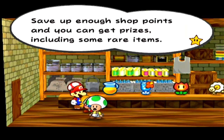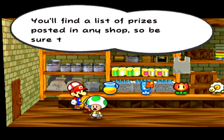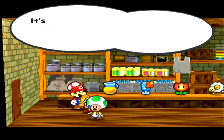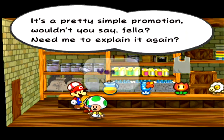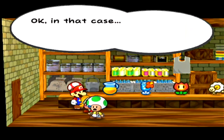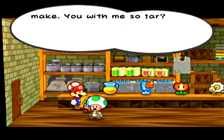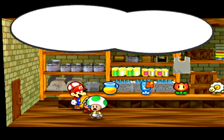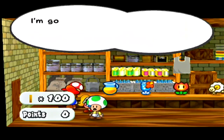This is talking about shop points. Every time you buy something, you get a shop point, and after you get a certain amount, you can get a free item or whatever. I believe there might be a sign in each area. I had to say no to the prompt first, then I can actually buy this thing.